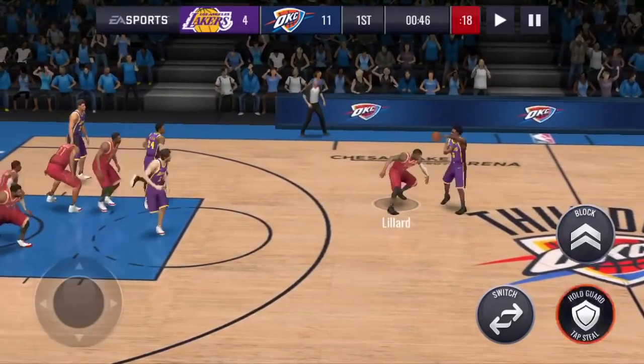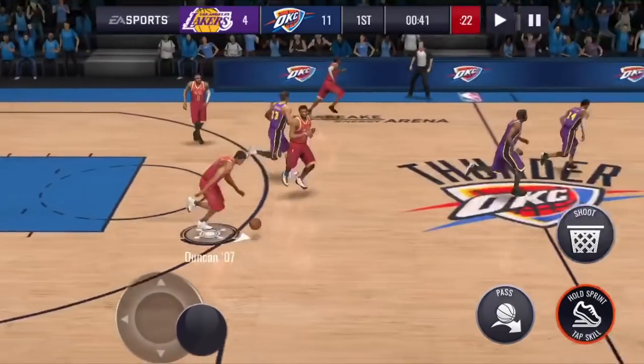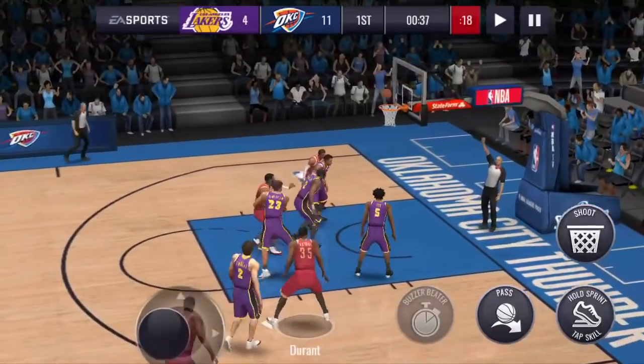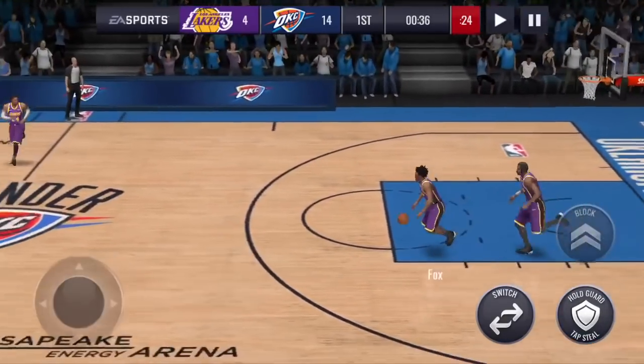Let's try to pull up a three-pointer with Timmy. Oh my goodness — Timmy said he wants the ball, he wants the shot! He pulls up another three-pointer and drains it right there. Let's go! Get back on defense.